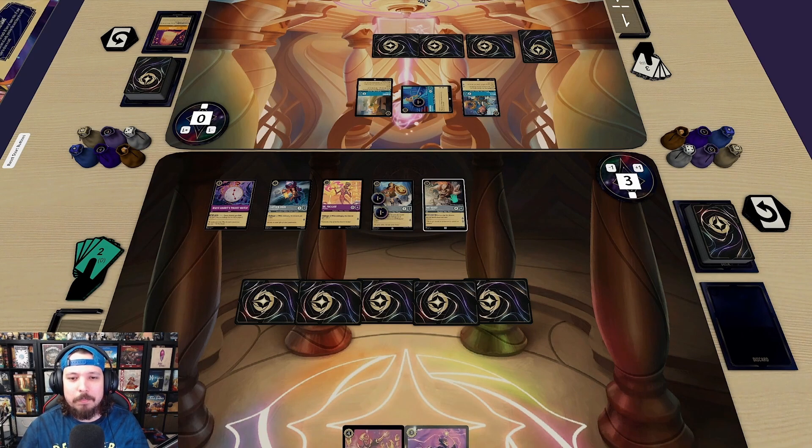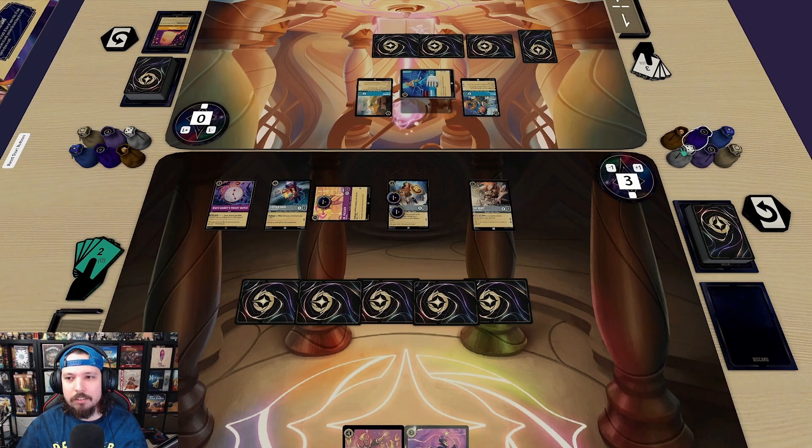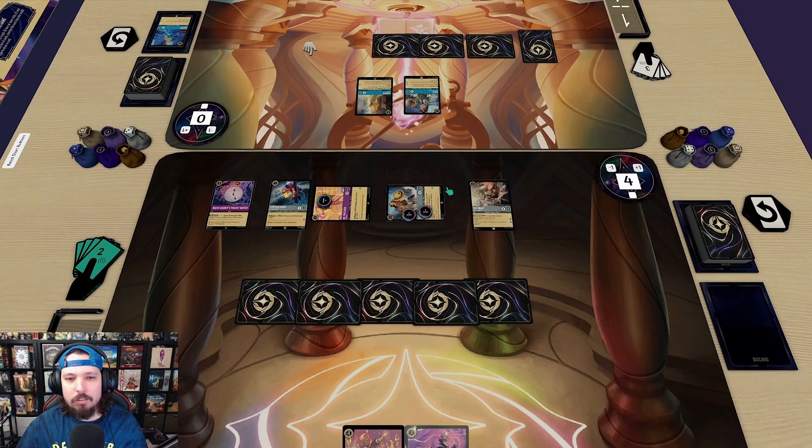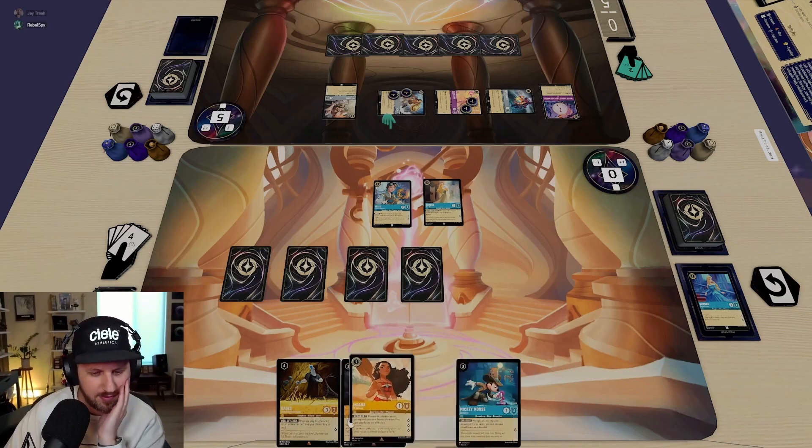I think I use the Doctor to take out your tapped Aurora and take two, then gain a lore with Captain Hook since he's there. Ready up and draw — you gotta be kidding. That's why I like to hear this. That's why this card exists. I'll use 'Just in Time' — let's go. It kind of worked out a little bit.